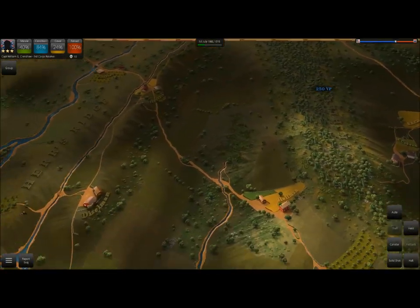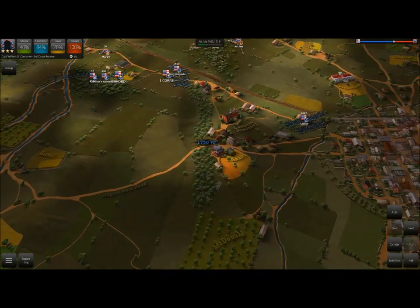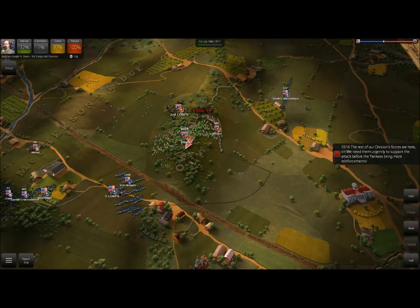We've still got 250 points up here and 3,000 for our position, with the enemy at 1,750. So I'm going to go ahead and move Davis forward and start opening up on Iron Brigade. The rest of our division forces are here — we still need them to urgently support the attack before the Yankees get more reinforcements. Still no idea what's going on with Iron Brigade. Maybe it's some sort of game glitch, because I don't think that Iron Brigade exists in this battle until much later.